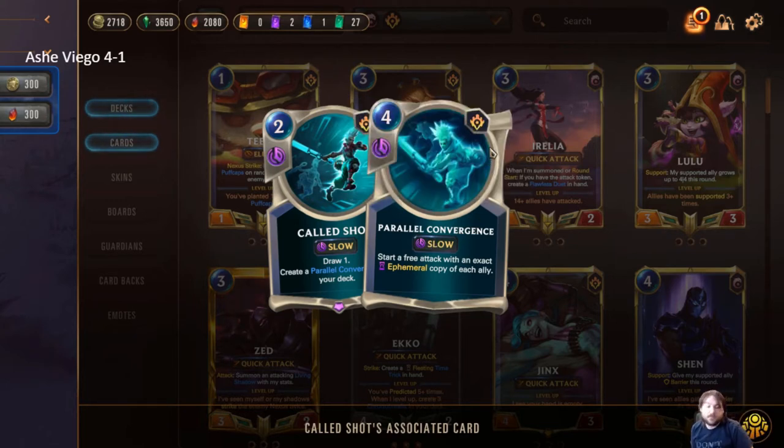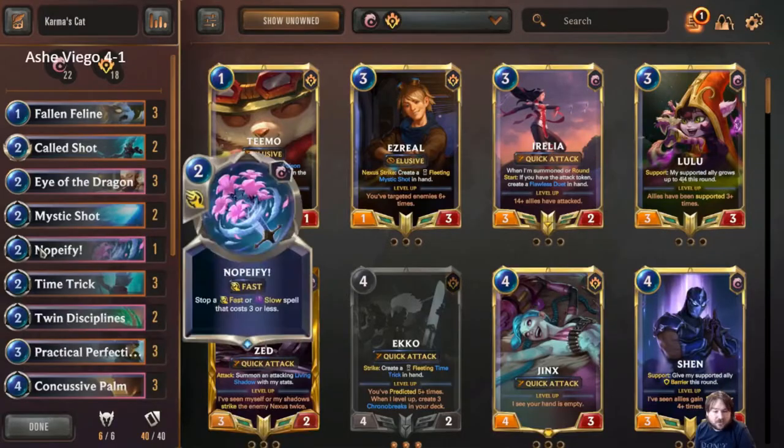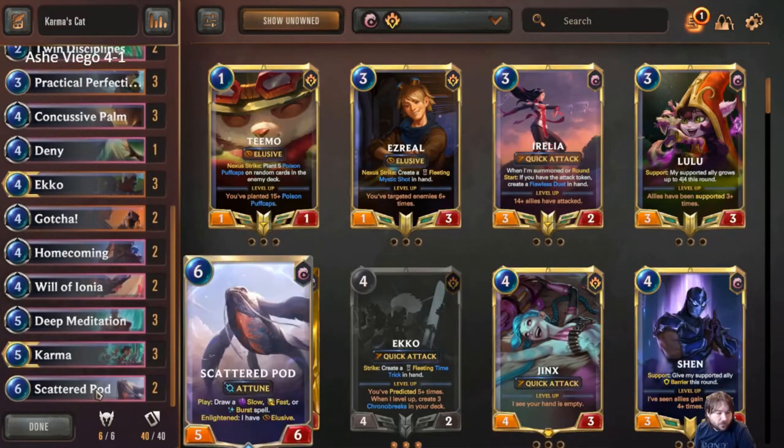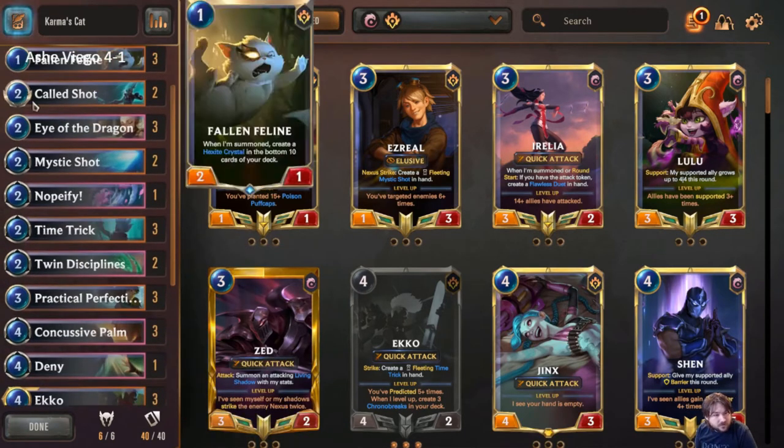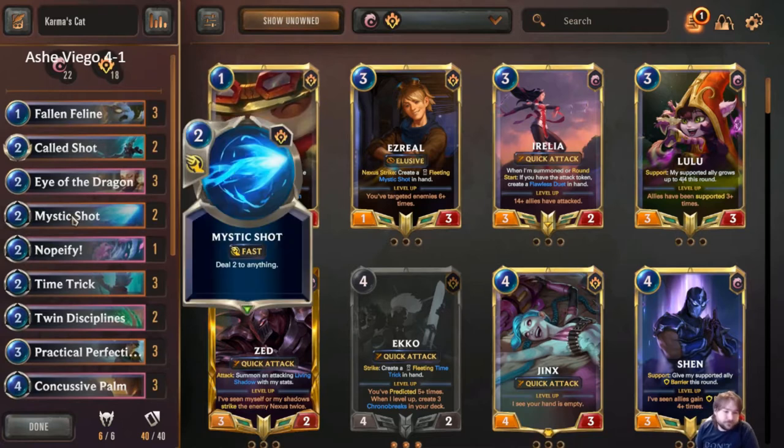So even if you just have a Karma you'll make a full board of Karmas. If you have more than Karma it will be a little less good unless you want to copy other things. I've actually finished games where I play Parallel Convergence with a Scatter Pod and a Karma — I get all my spell mana refilled, get three Karmas, three Scatter Pods, and my Scatter Pods are attacking with elusive. A lot of the time that's lethal.